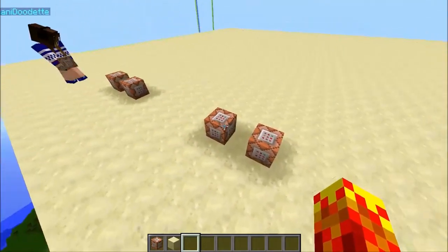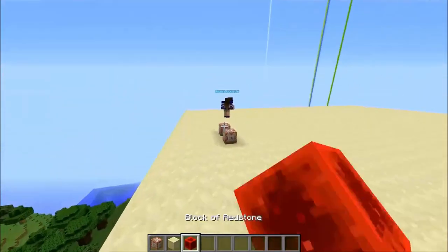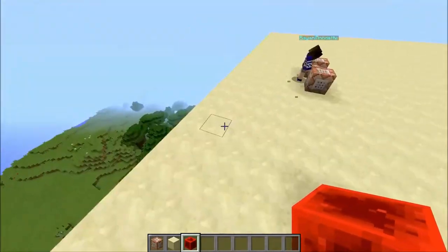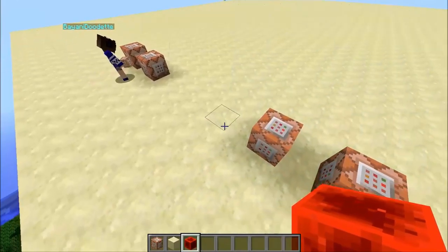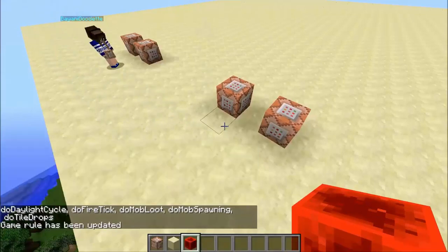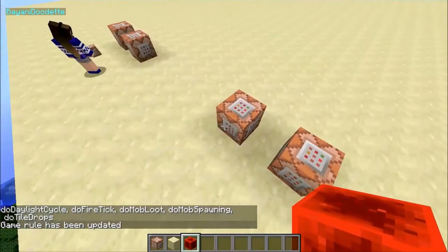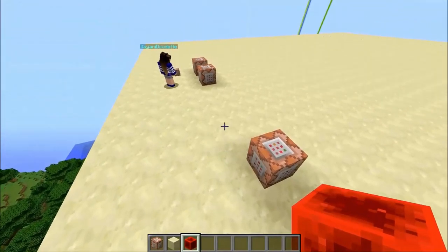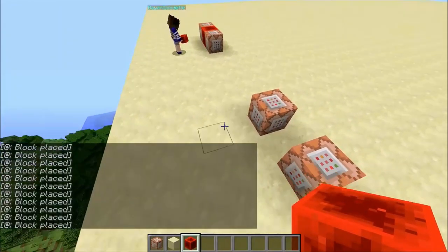Good work! Now here's the trick — we need to power both command blocks at the same time. With a redstone block — where do we put it? In between them, exactly. That's why we have the one-block gap. I'm going to run the command 'command block output true' first, and then place the redstone block right in the middle.